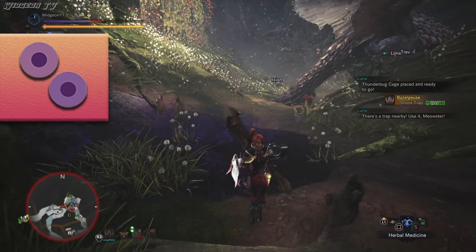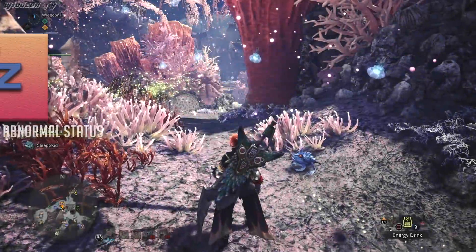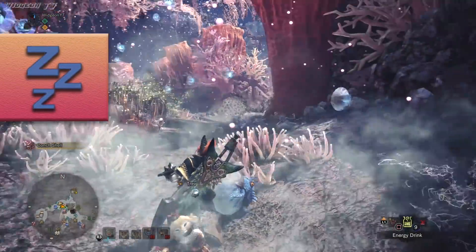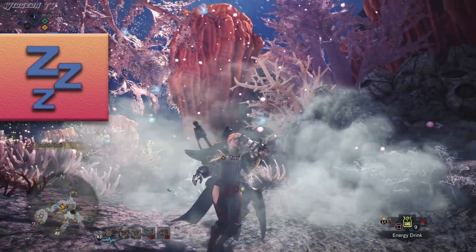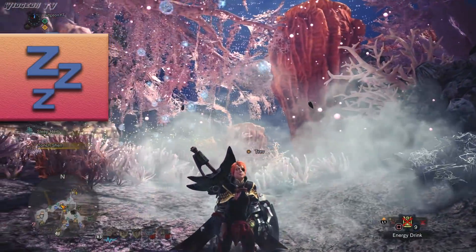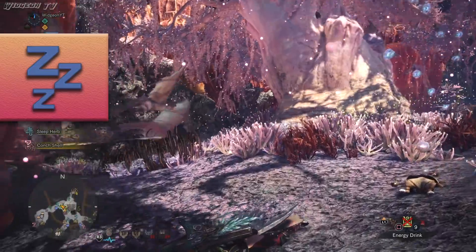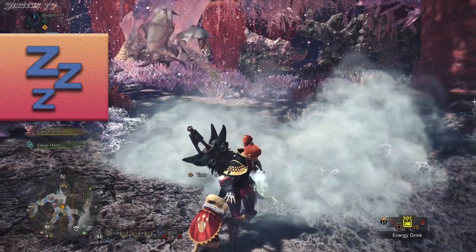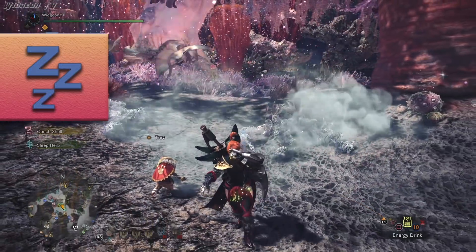Next up is Sleep. This one can be given to you by Radobaan, but I'm showing myself kicking a sleep toad. Something interesting about this is there are a few different ways you can get out of it. You can be hit by your palico or a friend, but also as you're just about to fall asleep you can drink an Energy Drink. This will also give you a short stamina buff.